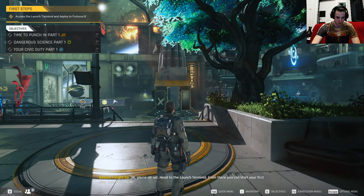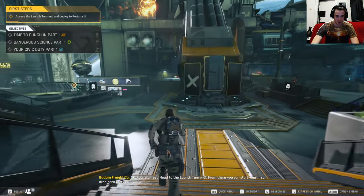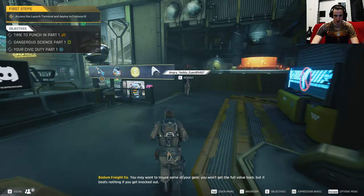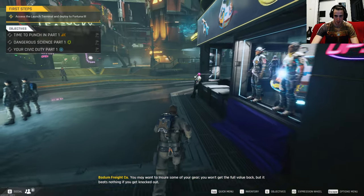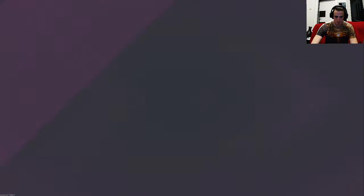Okay, you're all set. Head to the Launch Terminal. From there, you can start your first drop onto Fortuna 3. I've realized you may want to insure some of your gear. You won't get the full value back, but it beats nothing if you get knocked out.